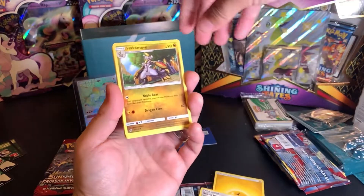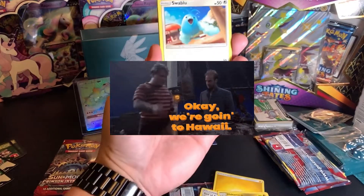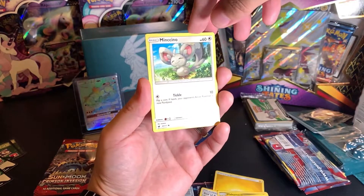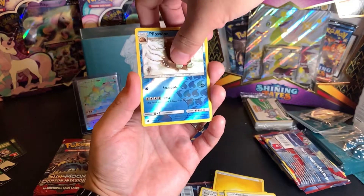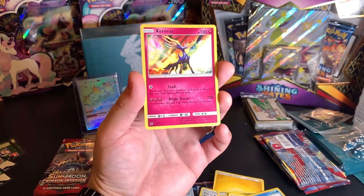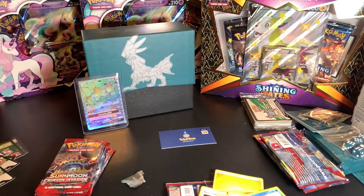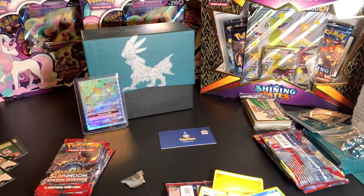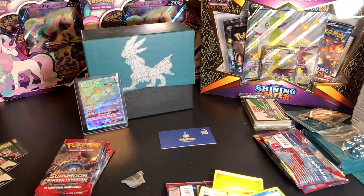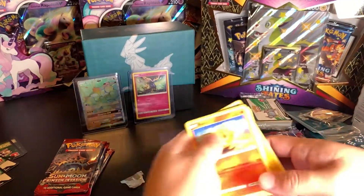Lightning energy, Hakamo-o, Fighting Memory, Spoink, Swablu, Swinub — aw, that's cute, it's like sleeping in the snow — Nymble, Minccino, ooh Piloswine, and Xerneas! It's a fairy type. This kind of reminds me of Princess Mononoke — it looks like the forest spirit. I just love how that glow is on it. I'm going to put this guy in a sleeve. Xerneas, you can hang out with Buzzwole — you're VIP now.